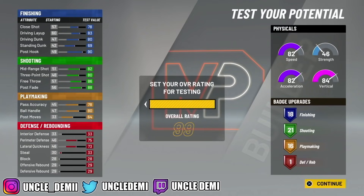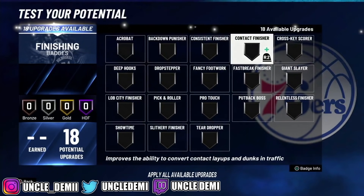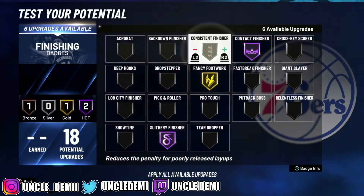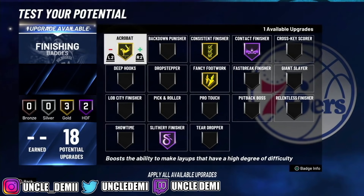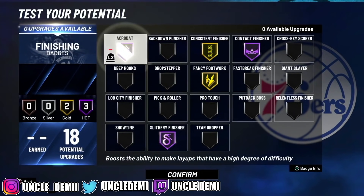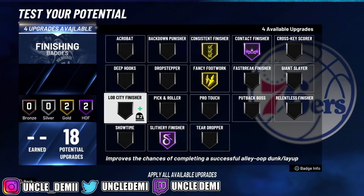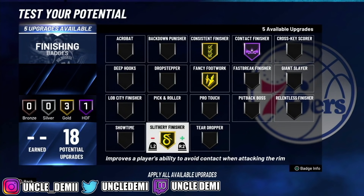Now at 99, here's what you want to do for finishing badges: you want to go contact finisher, slithery, fancy footwork, consistent finisher, and acrobat. You had one left over so you can probably go acrobat Hall of Fame — I'd probably do acrobat. Now if you only had 11 badges, just keep that in mind — that would look like this: 4, 5, 6, 7, 8, 9, 10 — yeah, 11 right there.